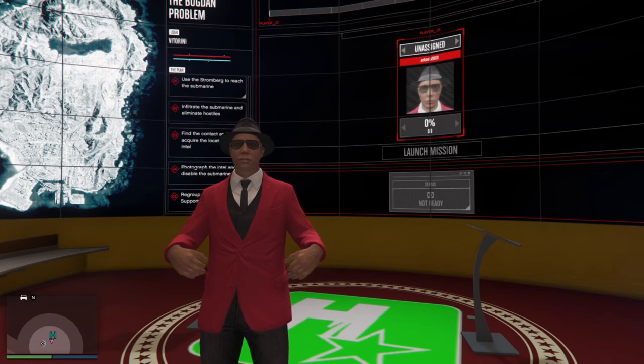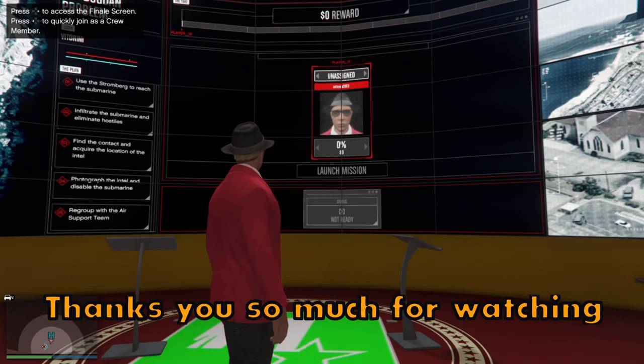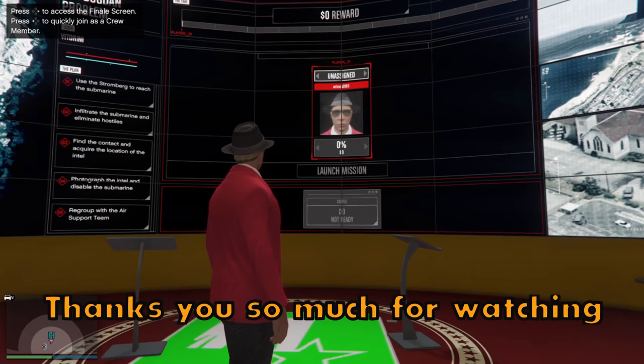Once you do it and buy all of the preps, all you need to do is turn off the heist board and then turn it back on. Once you turn the heist board back on, you'll see that you've unlocked the final mission. Thank you so much for watching — that's it for this one, I'll see you next time.